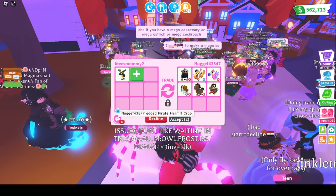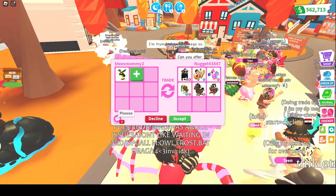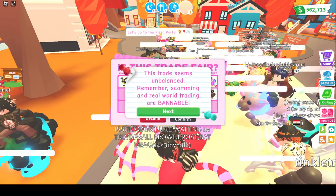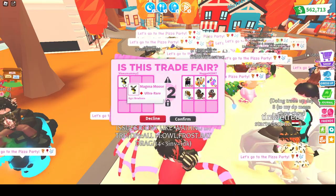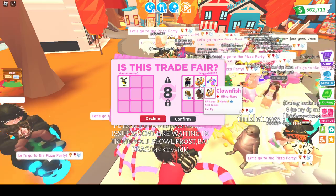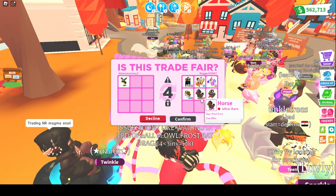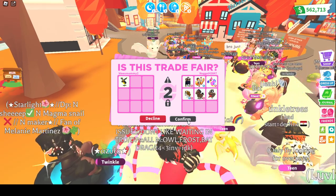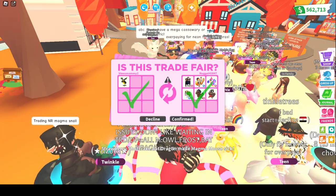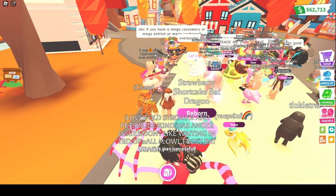Whoa, that is a ride horse — I gotta do it, that's a really good offer! We're trading the magma moose for a ride ninja monkey, a fly clown fish, a ride dodo, a fly ride brown springer spangle, a ride horse, and a pirate hermit crab. Fingers crossed — oh, we just did it! This is a very rare pet, a one and a half percent chance, but it was amazing.